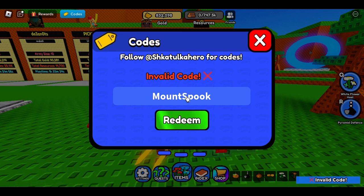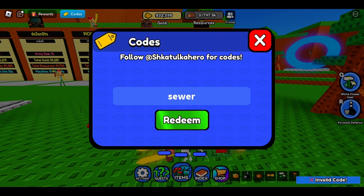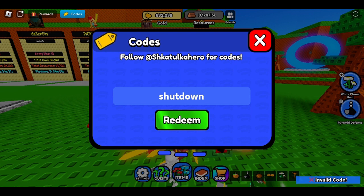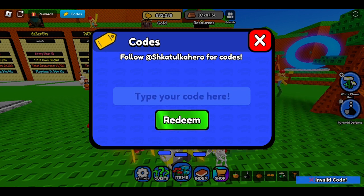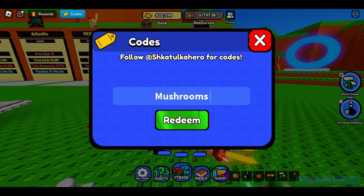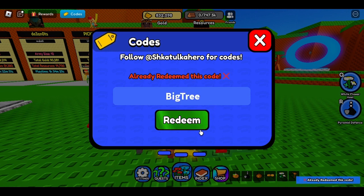The second code is 'Mount Spook' — I already redeemed it but it seems like it may be invalid. The third code is 'Sewer.' The fourth code is 'Shutdown' — I don't think I've redeemed it but I think it may be invalid. And here's 'Update One.' Some of them don't work, so try them out. Next is 'Oasis' — also invalid. We have another code called 'Mushrooms,' and there is another one called 'Big Tree' — I already redeemed it.